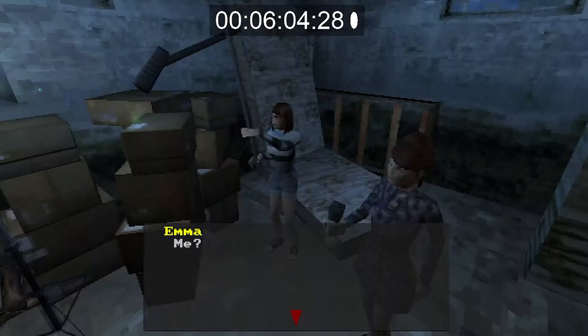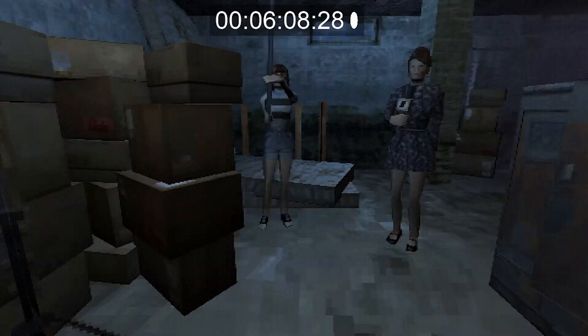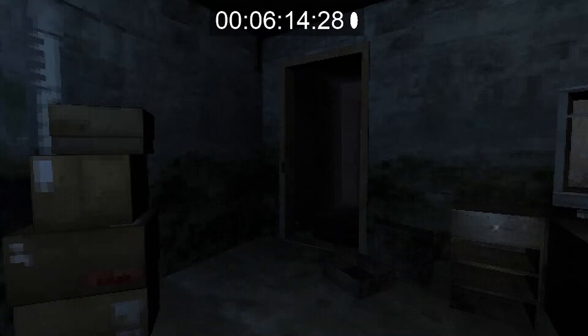This triggers Dana to gossip about a better job, and she also gives us a key. This key is important, we're going to need it. This particular part of the game requires us to run in the background of a news shot pretending to be a ghost.